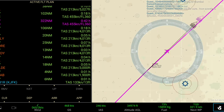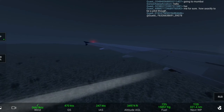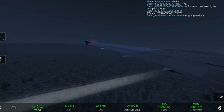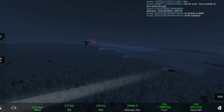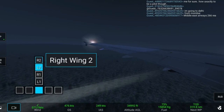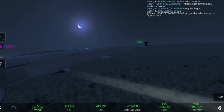Now we are 321 nautical miles from the TOD intersection. We find our altitude at 35,000 feet and our ground speed is 475 knots. We have used 73 percent of our fuel.